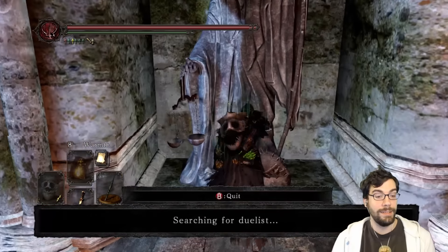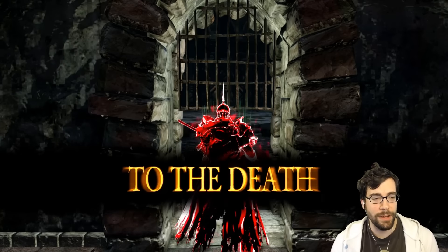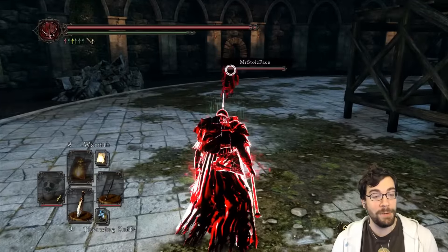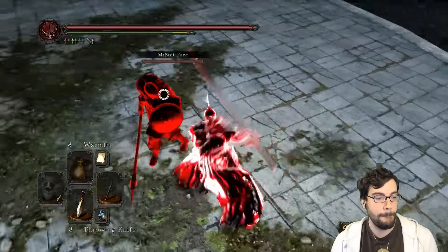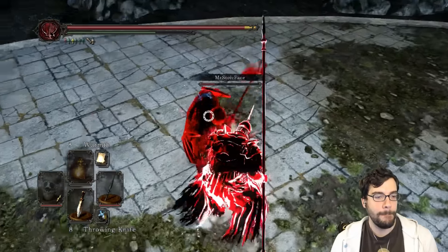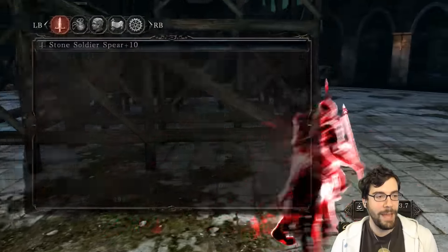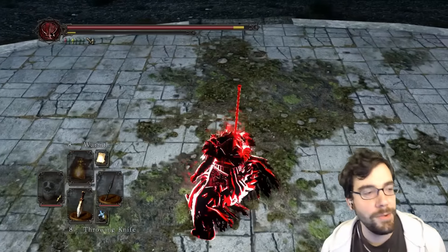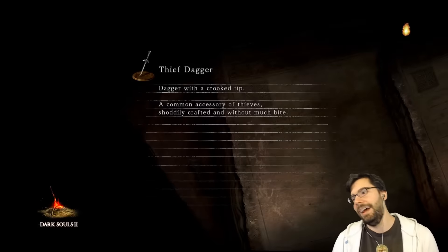Round two against Mr. Stoic Face. I don't see many people using the crescent axe, but I really appreciate it - I actually think it's a decent weapon. Oh man, just think if I had counter damage with this thing. That guy probably would have been dead in two hits. He was obviously a lower level, and also another person who did not know how to play against spears.